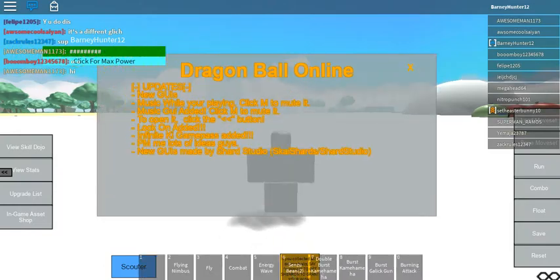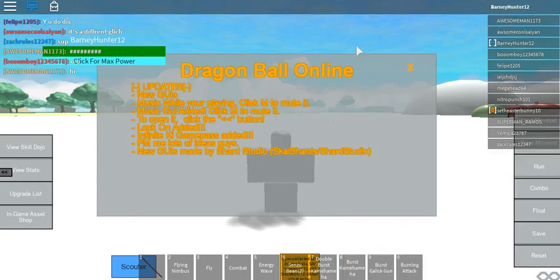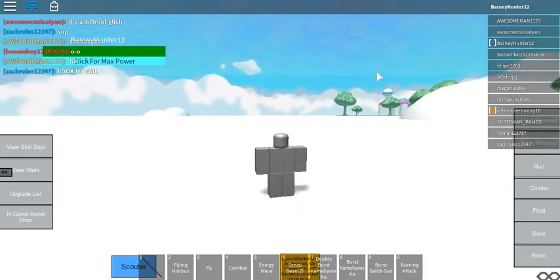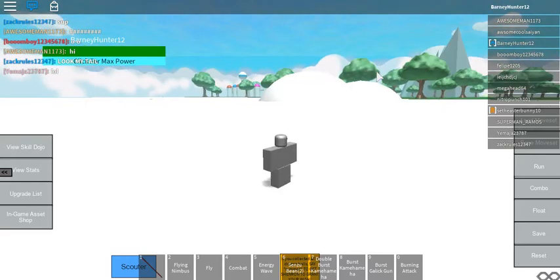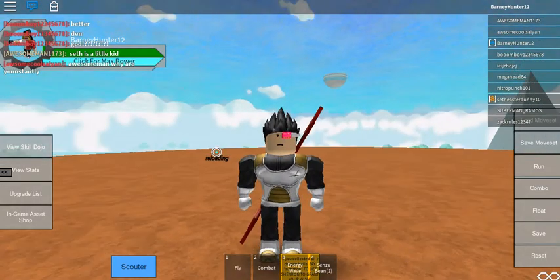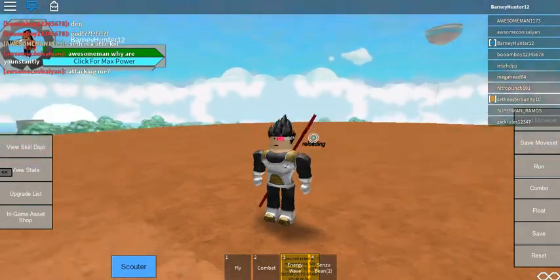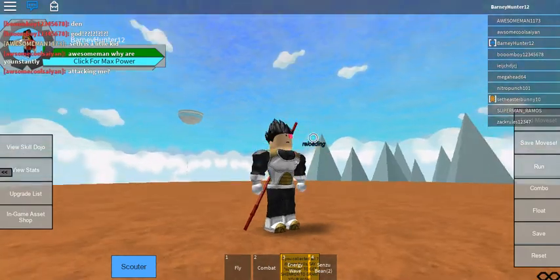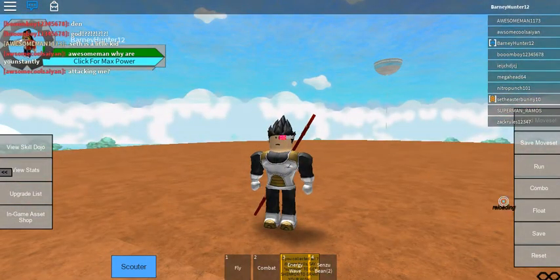Alright, let's turn the sound back on. The game's still loading, so I'll be back once it's loaded in. So, this is what my character looks like — basically Vegeta. This game is based on Dragon Ball Z. And as always, a link to the game will be in the description if you want to play it for yourself.